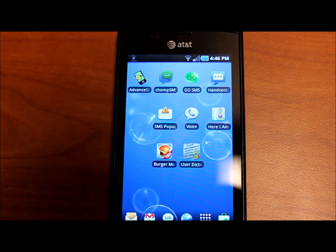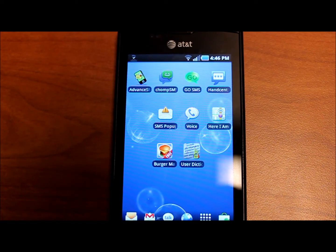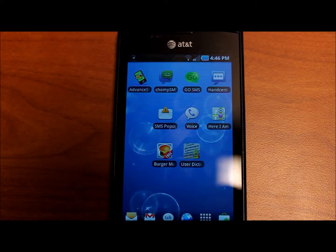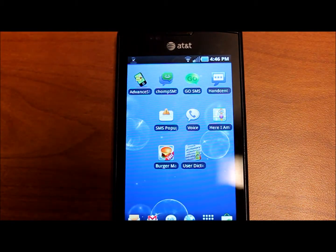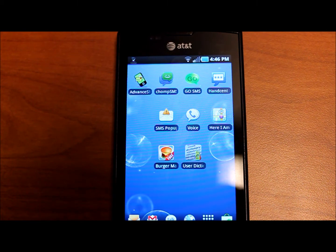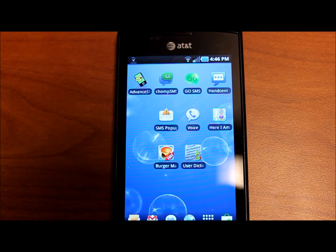Hey everyone, this is Peter with CareAce.net and in this video we are going to be reviewing Burger Mania, a new game from the Android's developer group. If you have any questions about the device in front of you, it is an AT&T Focus, a Samsung Focus that is essentially a Galaxy S i9000 variant. The launcher that we're using is Zeam, Z-E-A-M.